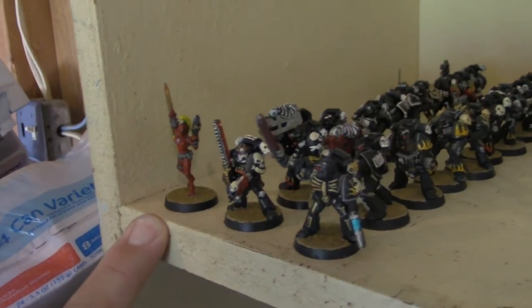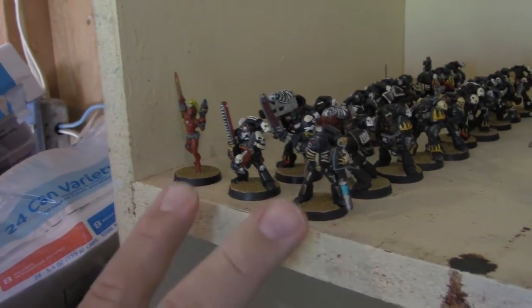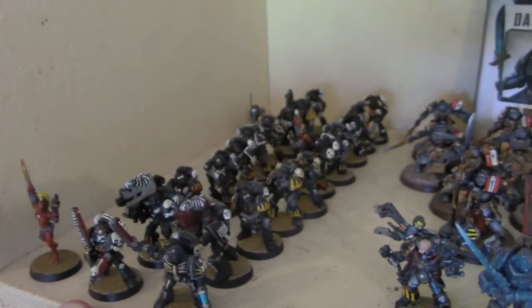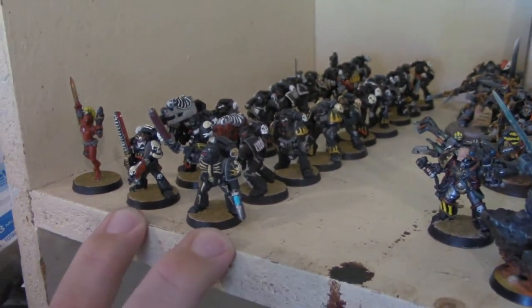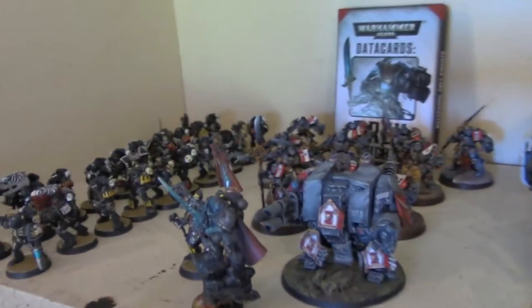So if we have a really small battle, I'm going to bring just one assassin — that's my whole entire army. Then if we're playing a slightly larger game, I'll bring two squads of Legion of the Damned. Those look pretty good. And if the game gets a little larger still, we'll throw in a couple of squads of Gray Knights as well.